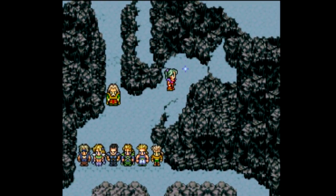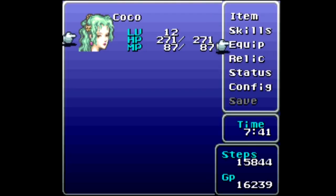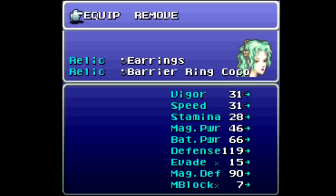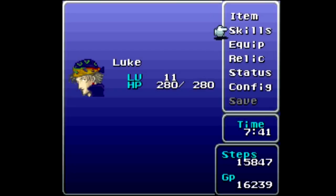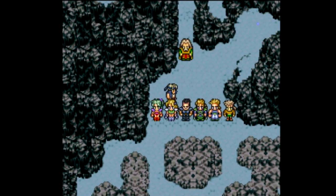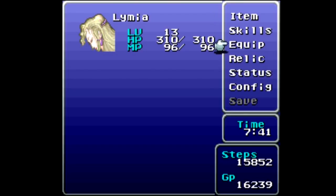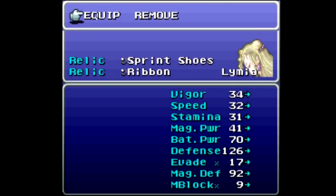Time to save and review equipment. Celes has Earrings and Barrier Ring relics — those Earrings will be important later. Luke has the Air Lancets, Green Beret, Ninja Gear, Genji Glove, and Atlas Armlet. The Tintinabar was used to max everyone's HP. Celes has the Mage's Hat, Sprint Shoes, and Ribbon.